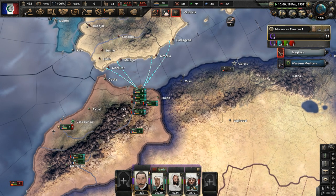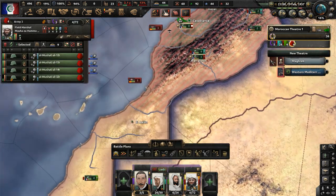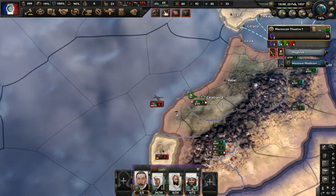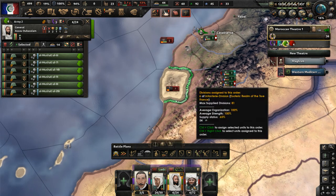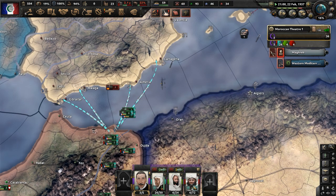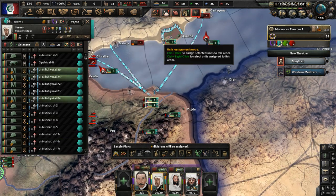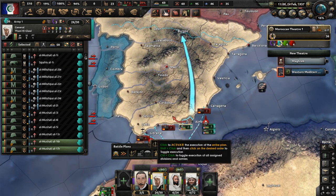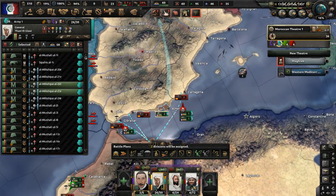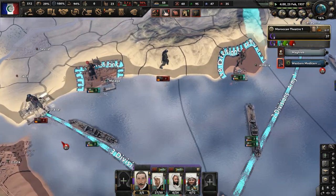Hopefully we can establish naval supremacy quickly because there seems to be a naval invasion force approaching our land right now. There's a Spanish naval invasion landing near Casablanca, so we'll send units of the second Moroccan army to stop them. Good — we now have naval supremacy. A few of our divisions will secure territory and then we'll flood in with more troops. 18 divisions in total are going toward the landing site at Almería to push out from there.